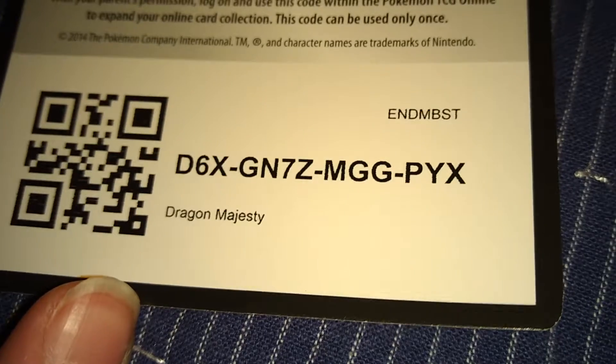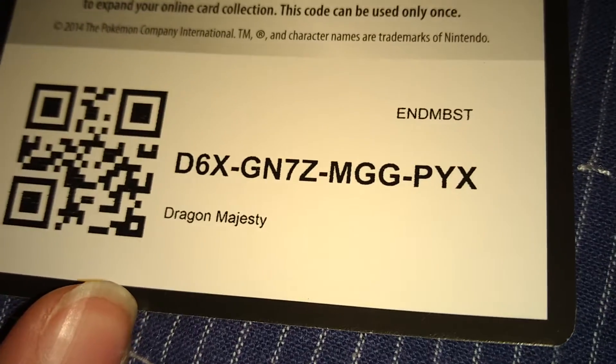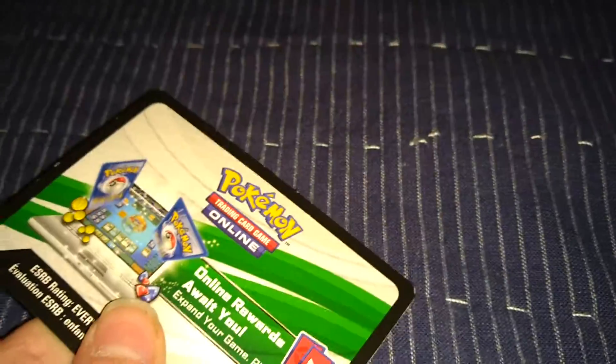I won't do it secretly. Wait, why does it say Dragon Majesty? Because that's the pack I opened — you'll get a free Dragon Majesty pack. So guys, it's a Dragon Majesty pack. I'm pretty sure I pulled a Dragonite out of that in real life.